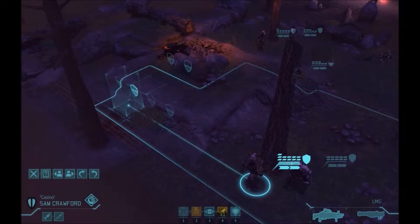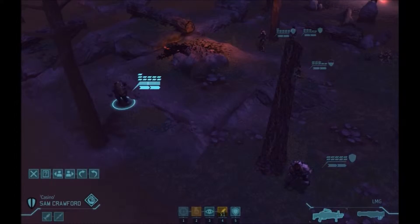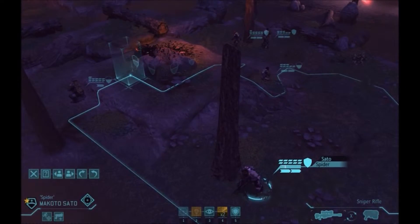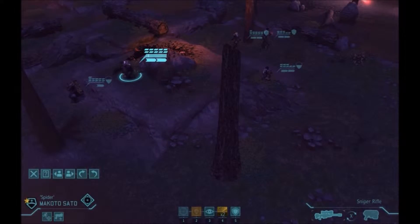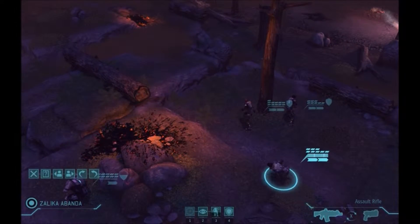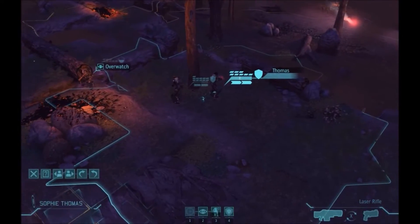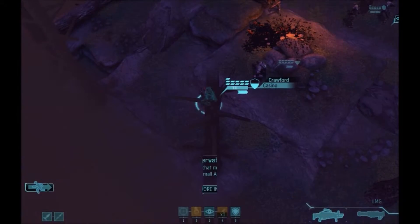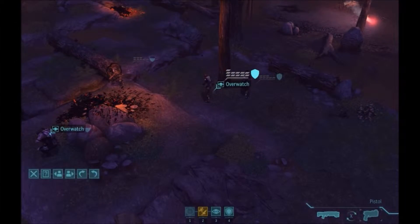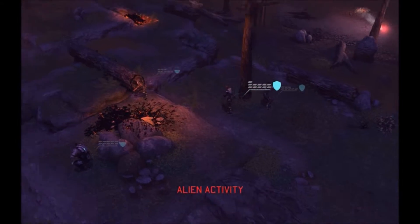Since I don't know what direction the aliens are gonna come from, I'm gonna play this carefully. Nothing yet, but I wanna keep my squad close to each other. I'm not too terrified about being flanked, because if these guys run into me, I get a turn to react first.